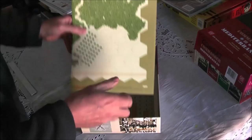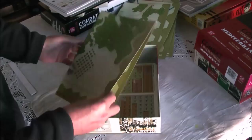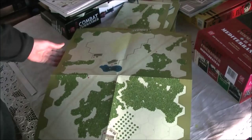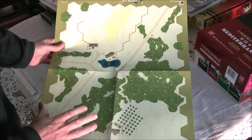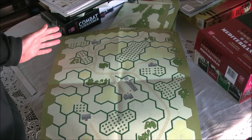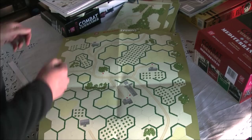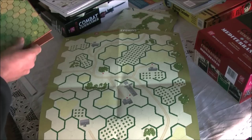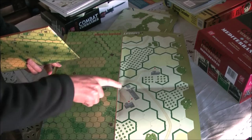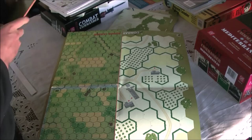Finally, there are the maps themselves. There are 12 different scenarios, so you get six double-sided maps. One side shows a Russian Eastern Front scenario with forest, buildings, and a pond. On the other is a bocage scenario — Americans against Germans in Normandy. Comparing to Squad Leader maps, the hexagons here are significantly larger, about twice the size in length and almost four times the area.